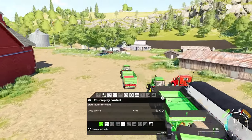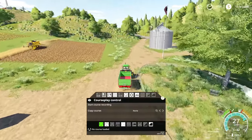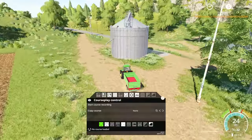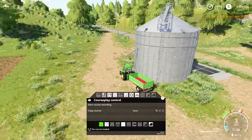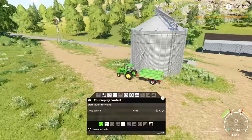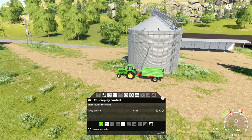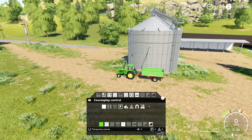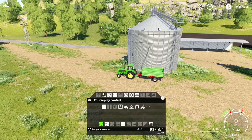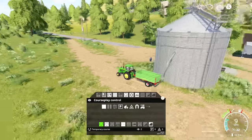We're going to take this tractor and run over to our bin to set up a simple grain transport course. With Courseplay grain transport, you always fill at the starting point. I want to set up a start point right here where my tractor is — the point at which I start. I want to make sure that my trailer is underneath the bin because that's where it's going to fill.